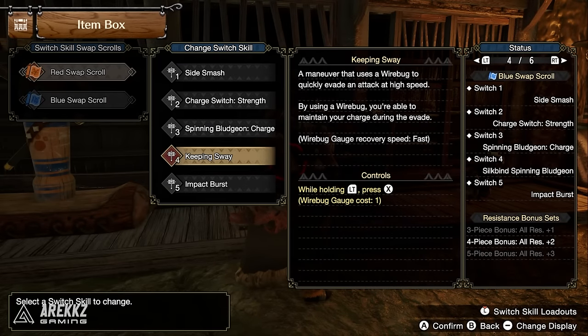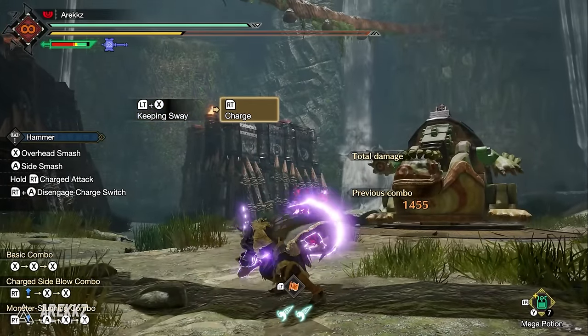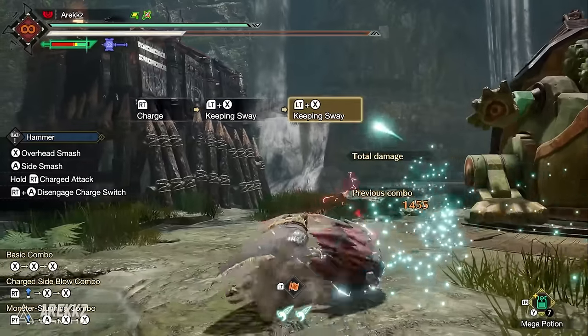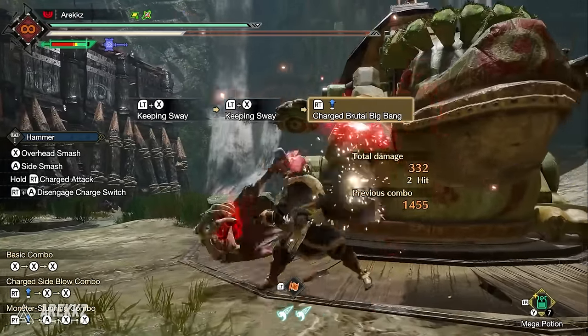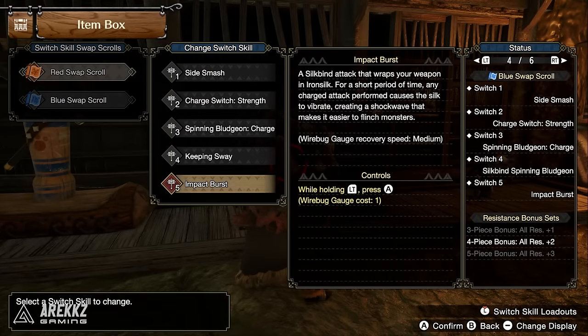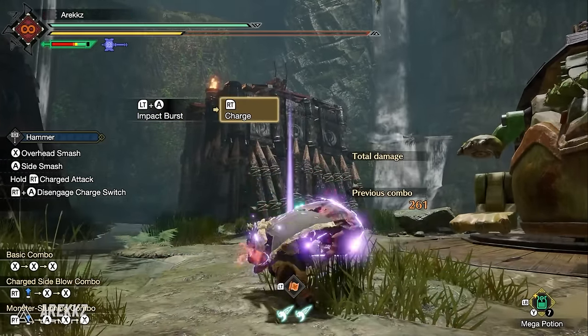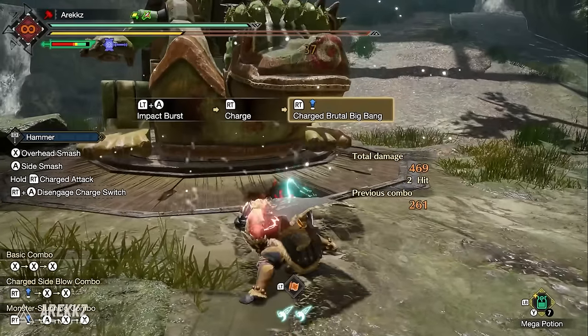Keeping Sway uses a wire bug to evade at high speed while maintaining your charge — giving you even greater mobility to dash around and continue your assault. Finally, Ingot Burst is a silk bite attack that wraps your weapon in iron silk; for a short period any charged attack causes the silk to vibrate, creating a shockwave that makes it easier to flinch monsters — similar to Destroyer Oil but for the Hammer, a nice passive buff.